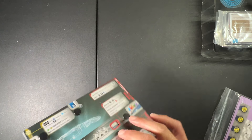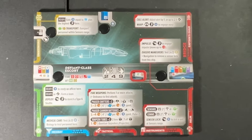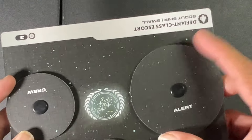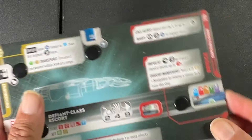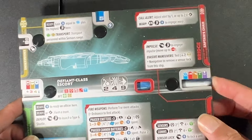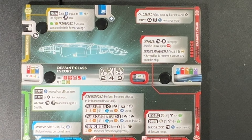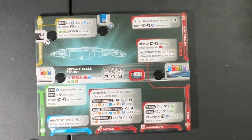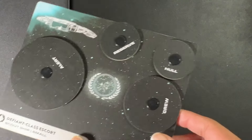This is the ship card for the Defiant Class Escort. I'm going to zoom in just a bit. As you can see there are some toggles here — as you take damage you'll turn these to reflect that. Much different compared to the ship cards for Star Trek Attack Wing; basically a starship dashboard. This one is the Defiant Class. The other ship in the box is a Jem'Hadar attack ship and we're going to take a look at that card as well.